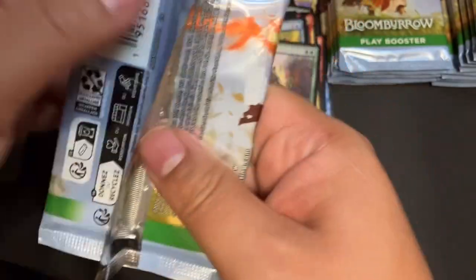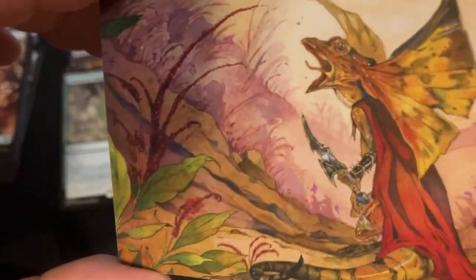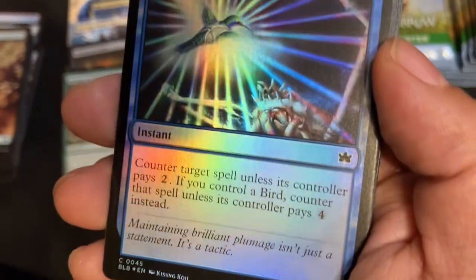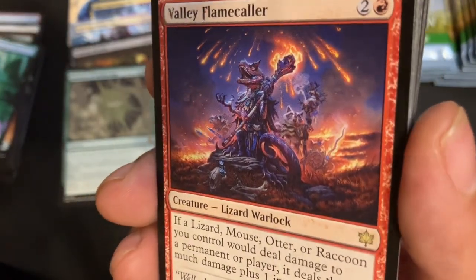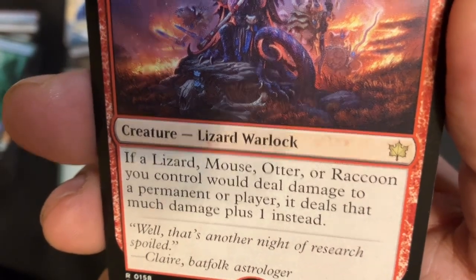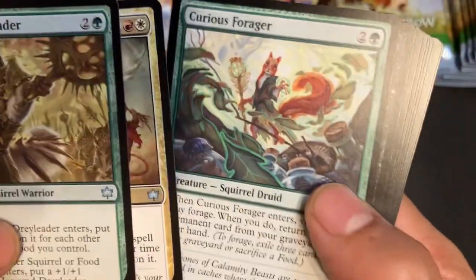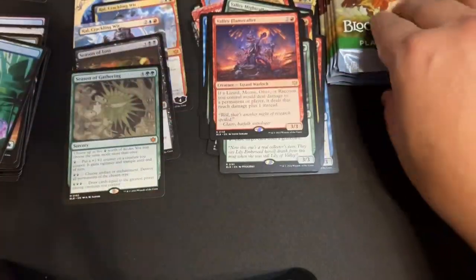Do I have all of the Seasons? I don't think I have all of them. I think I'm missing the white Season — Season of Burrowing I think it's called. Art card — frilled lizard boy! Look at that. We got a Foil Dazzling Denial. Island. Valley Flame Caller — three-drop 3/3 Wizard Warlock, if a lizard, mouse, otter, or raccoon you control would deal damage to a permanent or player it deals that much damage plus one. I think that rate is too slow for standard but it's not a bad critter.